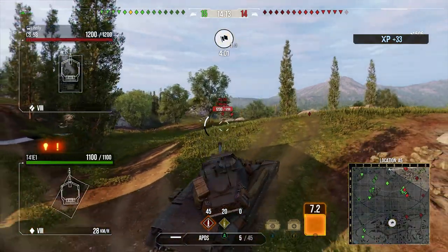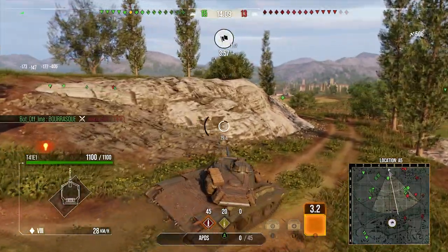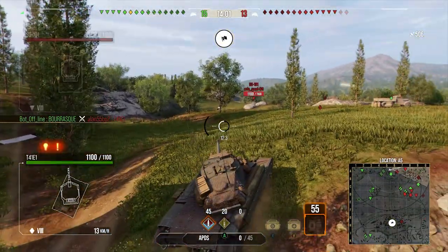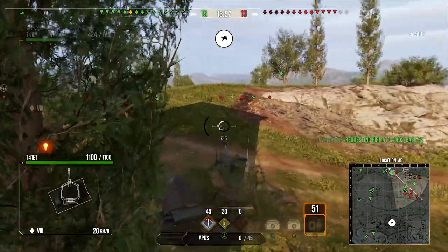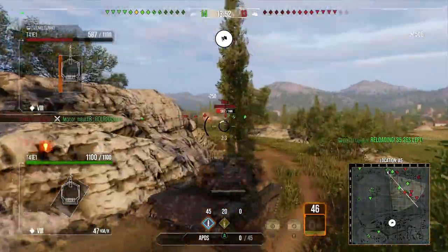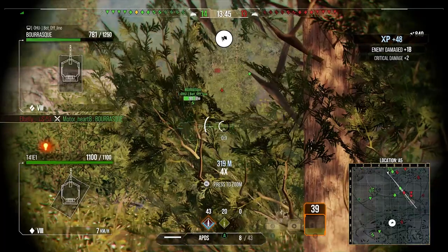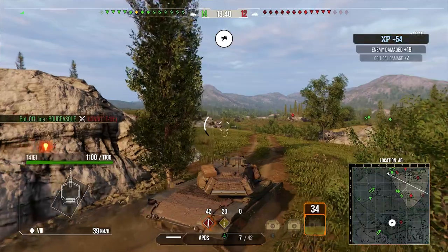We pop up on the ridge line to spot anything else but they're looking at us, so we drop back, pop the reload, and reload all 10 shots. This reload honestly doesn't feel that long for reloading 10 shells. The name of the game for this tank is assassination — when you start pumping shots in you really make it count, and people don't react until it's too late because of how low the per-shot alpha appears.